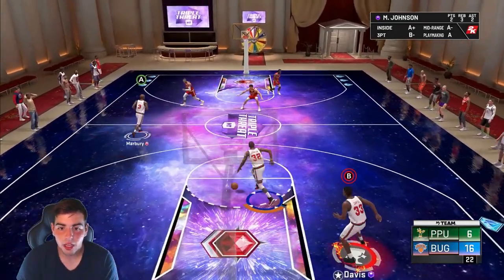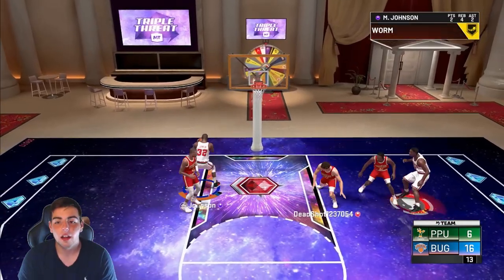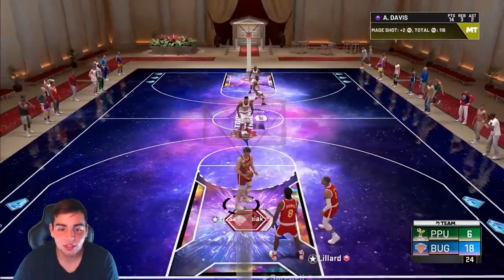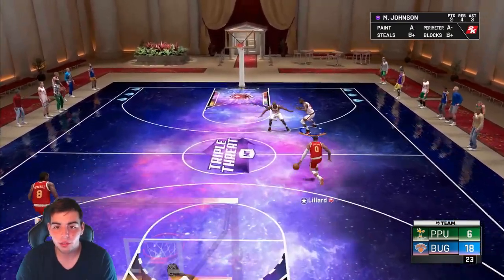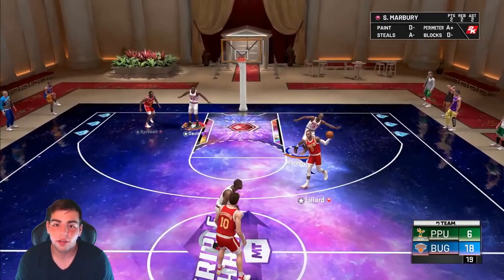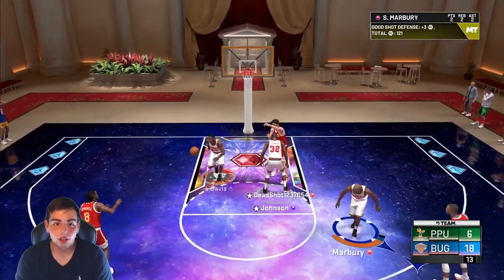Antonio Davis, Howie Rocket. Let's test out the mid. Step back — that's money! We got boards though. I didn't mean to fade, but it should go in. This card might be the ideal four, maybe even five if you're really feeling a short center. This card's nasty. I'm still trying to get Stephon Marbury to have this. I need to create time to play this game — I got mad MT, I just need to snipe.